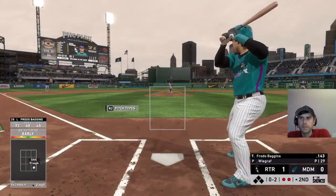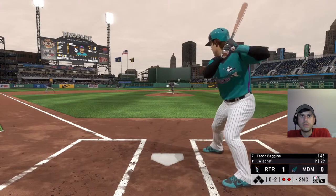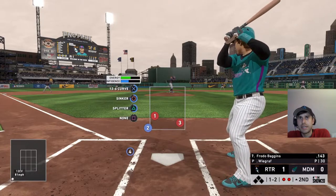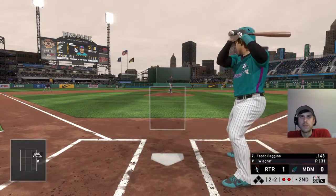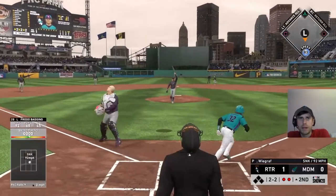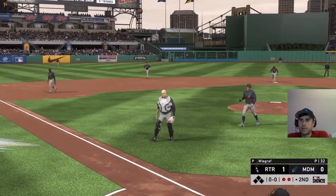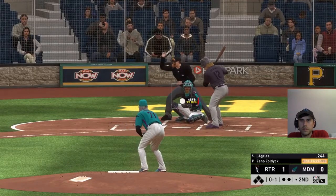Frodo takes strike one on a low and away sinker, then a questionable strike two call. He fouls one off, count moves to 1 and 2, then 2 and 2. He pops it out — that was a good pitch to hit but just didn't make good contact. Pretty boring half-inning there. Agrius is up.